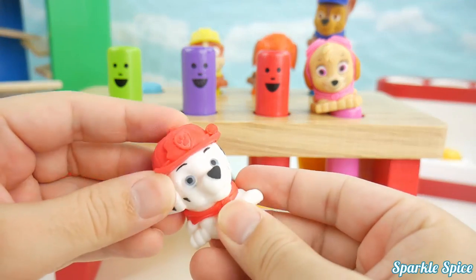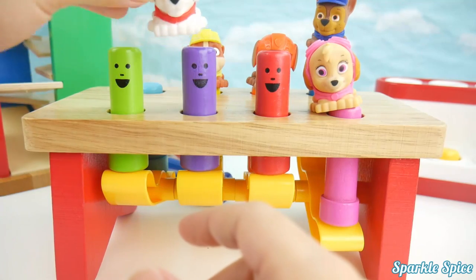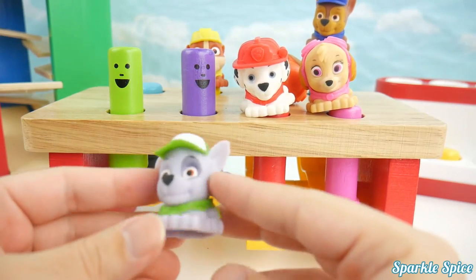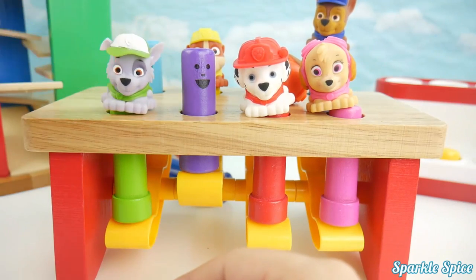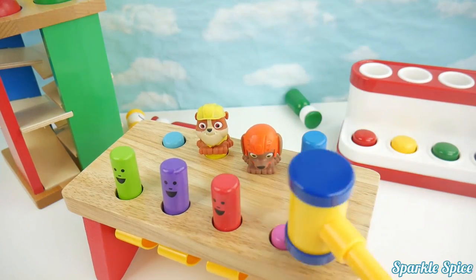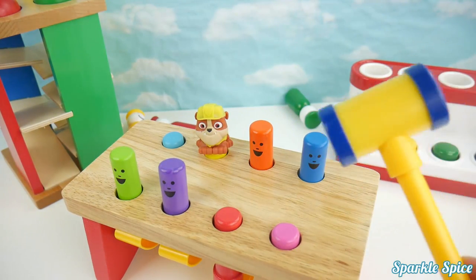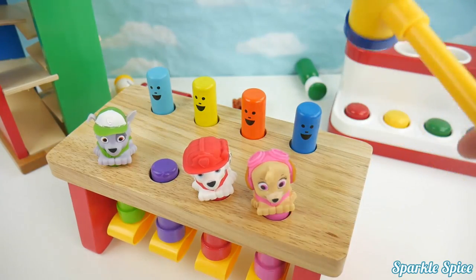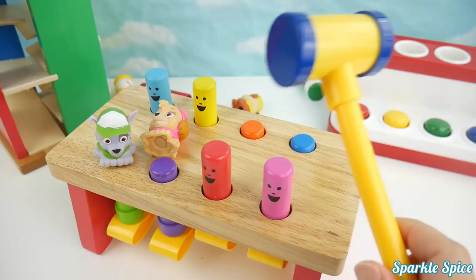Here's Marshall, he's red. Which one does Marshall go on? No Marshall, that's not it either, you got it. Here's Rocky and he's green. Where does Rocky go? That's it Rocky. Time for Paw Patrol to go flying. Bye Chase, bye Zuma, see you later Rubble, bye Skye, bye Marshall, bye Rocky.